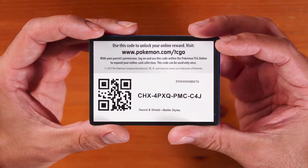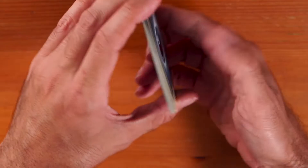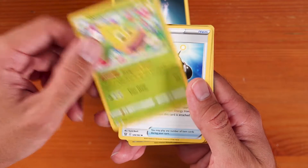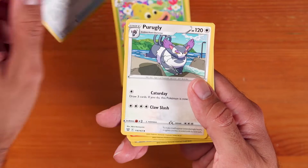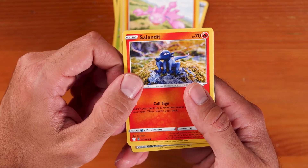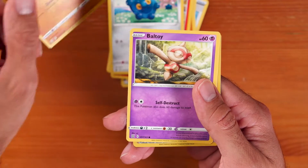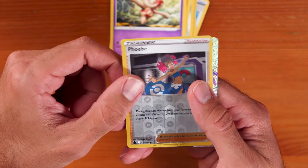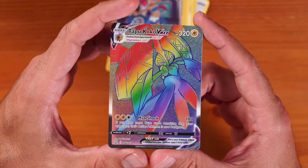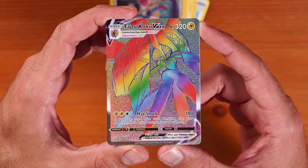Okie dokie, pack two: Darkness Energy, Weepinbell, Exp Share, Picolli, Kligar, Salandit, Bronzor, Mianfu, Baltoy, Phoebe — and oh, Tapacoco VMAX! That's pretty cool, and it's a secret rare too! I'm into it, my boys are gonna freak out.